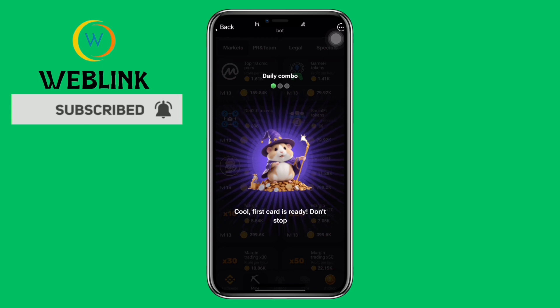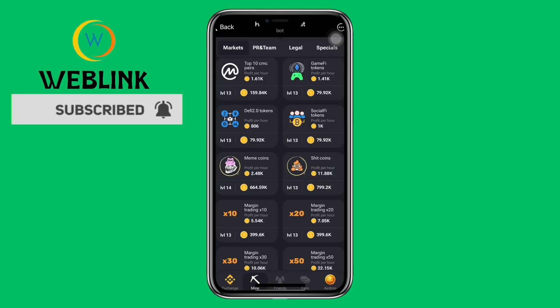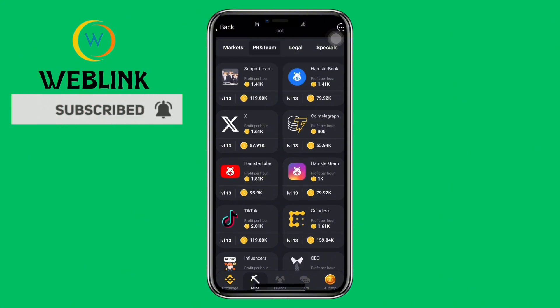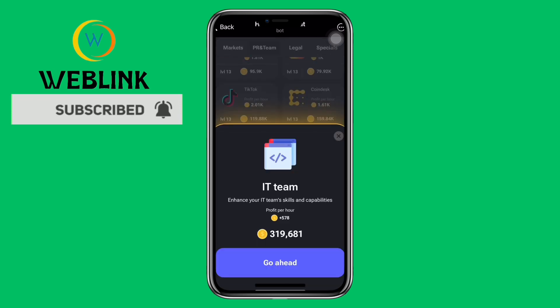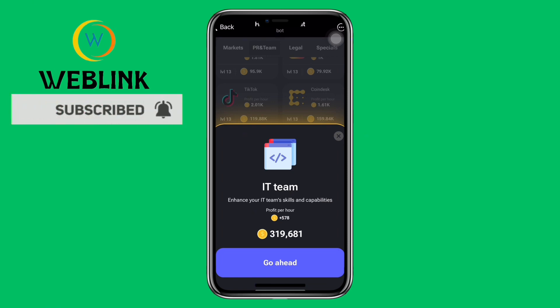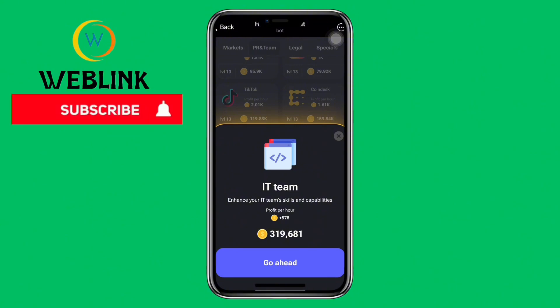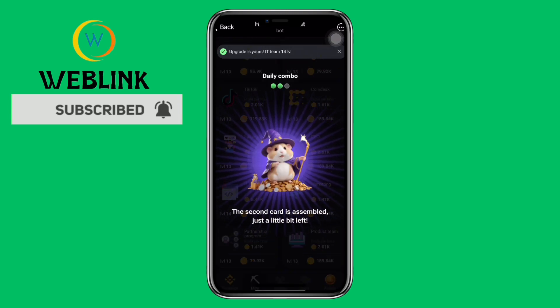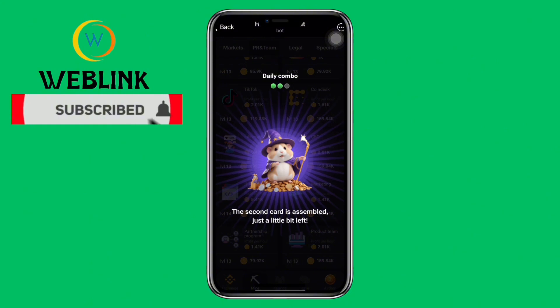Let's get to the next card, which is under PR and Team. Our next card is IT Team. We are going to buy this coin with the sum of 319,681 Hamster Combat coins to get 578 profit per hour. We go ahead to buy this coin. The second card is assembled — we have successfully unveiled our second card for today.